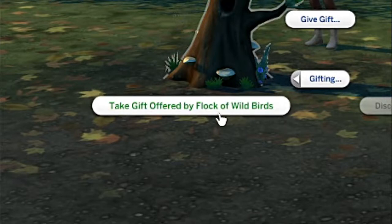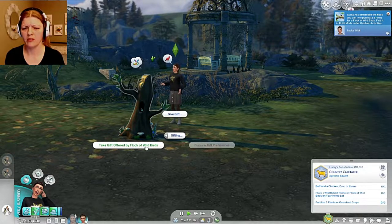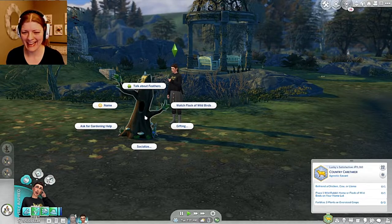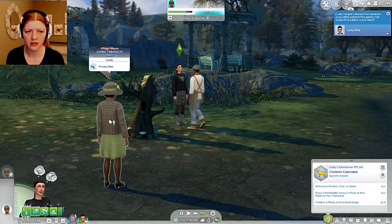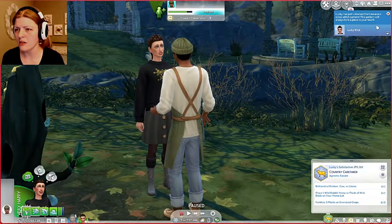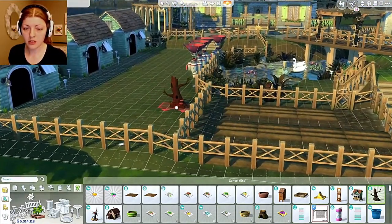Wait — 'take gift offered by flock of birds' — oh wait, Lucky has befriended the flock! Oh my gosh, that's amazing! It does matter if you have a good charisma skill for sure. Let's take the gift. My other let's play they hated her — everything she said, they were like 'nope.' Ask for gardening tips. Oh my gosh, I'm excited! What do you want? Lucky has just unlocked the llama corn cross stitch pattern — this pattern will always hold a place in your heart.